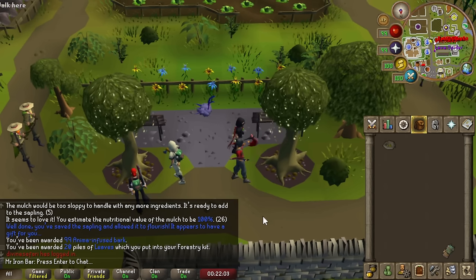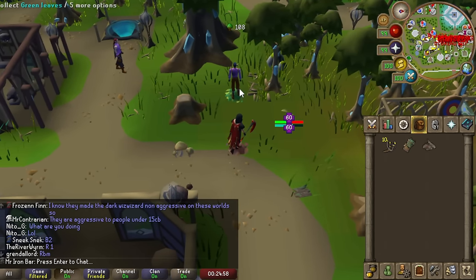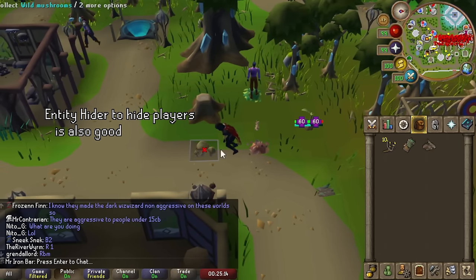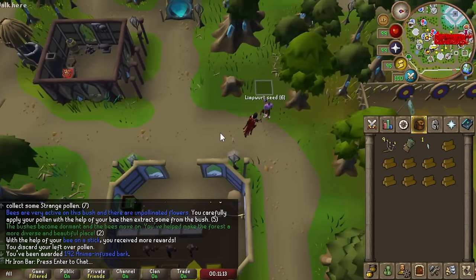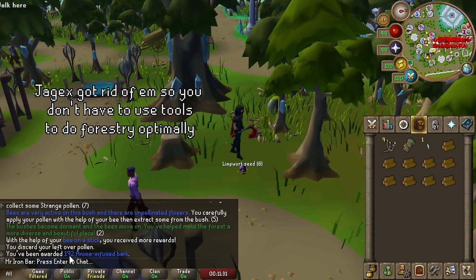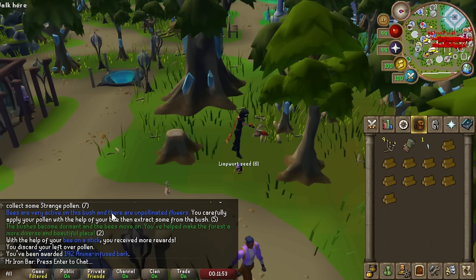The anima infused bark rate is definitely not as fast as it used to be. If you're going to do Forestry stuff, I highly recommend using shift left-click to change the NPC interaction so that it defaults to walk — like this bunny, for example — so you don't accidentally attack it or start talking to NPCs. I used 1b on a stake for the event and got 192 anima infused bark, so I'm definitely going to profit off this. I'm getting at least 100 more per game, which is easily over four times the return.